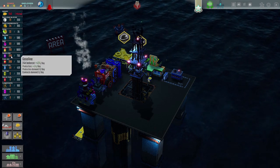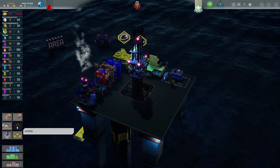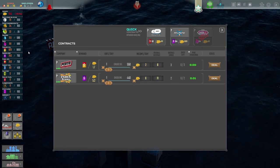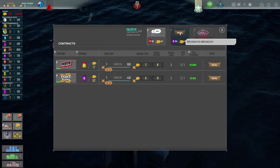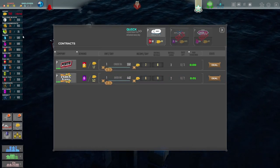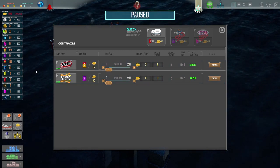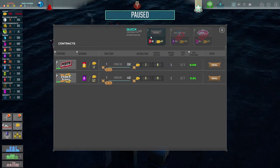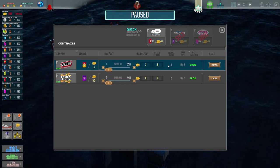What are we making? Gasoline of 200, crude oil coming down. In contracts, they wanted 204 gasoline - we can give them that for 1,000 money. We are paying quite a lot of money out in wages. Let's do that for a nice quick deal. Just made quite a big pile of monies. And let's have a look at these as well - these are longstanding deals versus these quick one-off things that carry on for a certain amount of time.